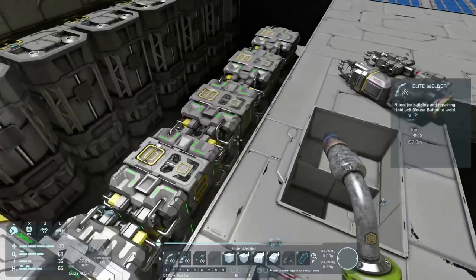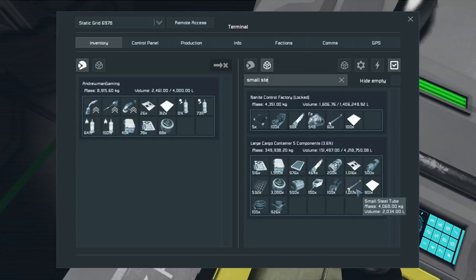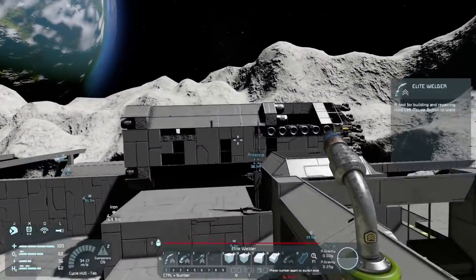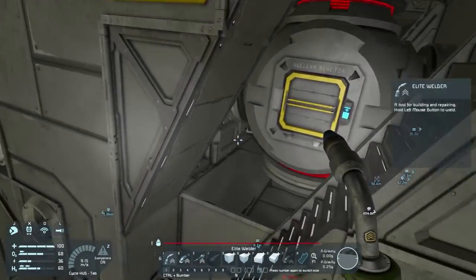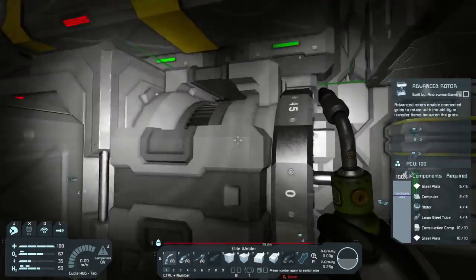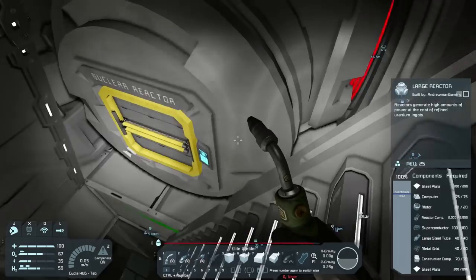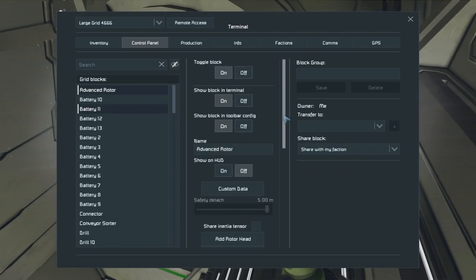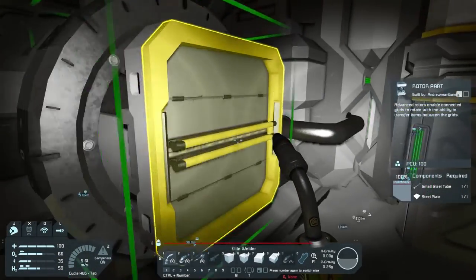We're going to grab about 100 small steel tubes and 35 large steel tubes. I know a lot of you criticize me for getting too much of something and filling my inventory up, but you only live once - might as well have an inventory full of stuff. Let's hop back and find that advanced rotor.